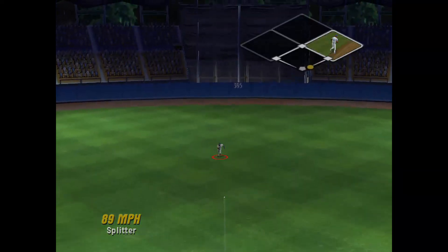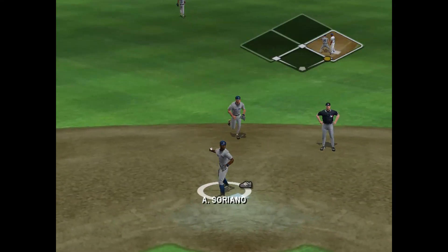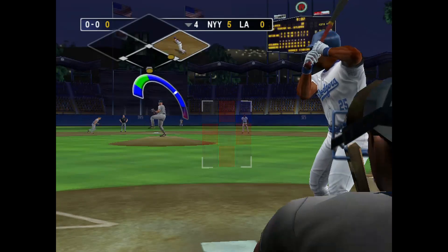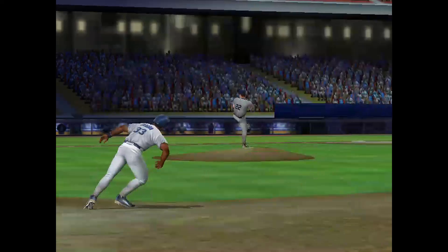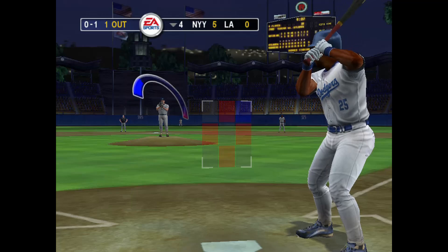Grounder hit up the middle. Jordan reaches with no outs — the one-burner right past the infield, it's going to be a base hit nonetheless. The runner at first is off. Jeter makes the tag for the out. Getting caught trying to steal is a good way to kill a rally. 0-1 the count.